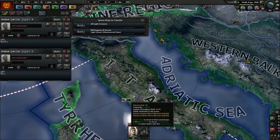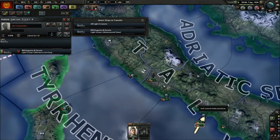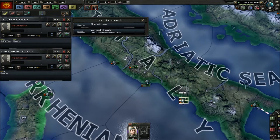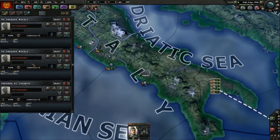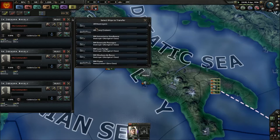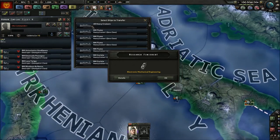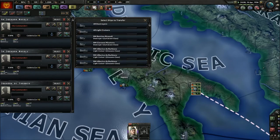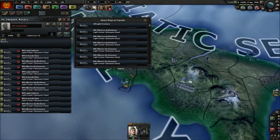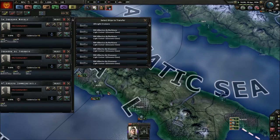It's been a long time to organize all this. We have exactly 50 ships in this squadron — destroyers, around 50 or 40, whatever.